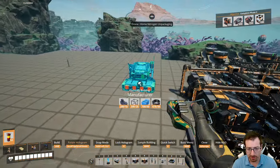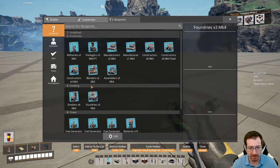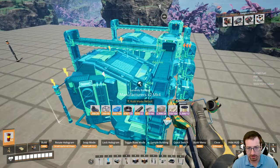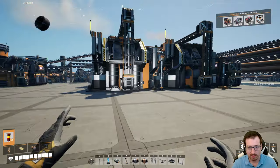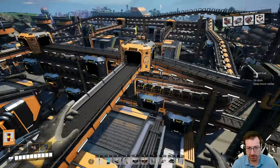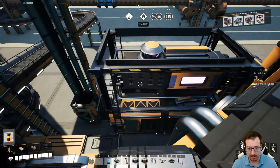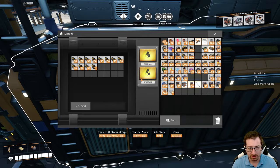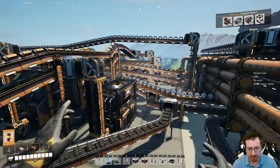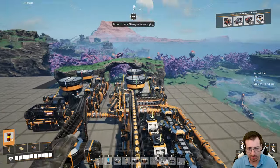Over here we have quite a bit more space. I think I'll just use my manufacturer blueprint because I want two of them — this works out pretty easily. Are we backed up on things like turbo motors yet? Oh, we're still not? That's crazy. We're halfway there on turbo motors. Cooling units are certainly good to go, but I think we already knew that.